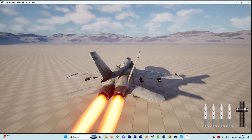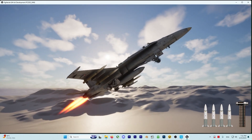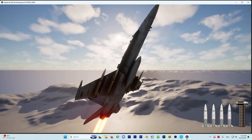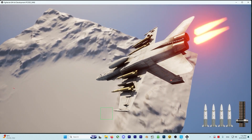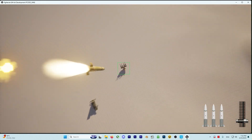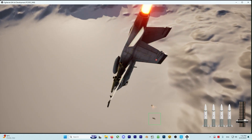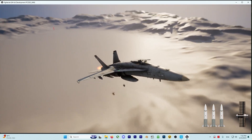We will learn how we can take off, how we can close and open up the gears, how we can land, and after that we learn how we can shoot any target with the attack system. We will learn lots about UI in this course, so whenever you shoot a missile, it will show you that the missile is not there and you can't shoot anymore.